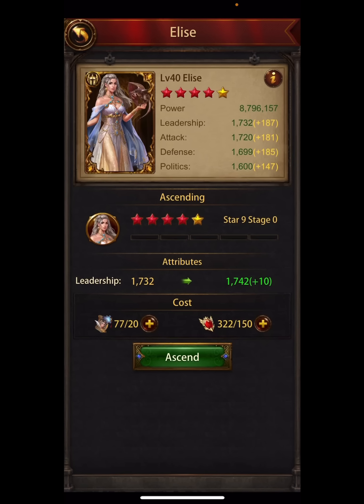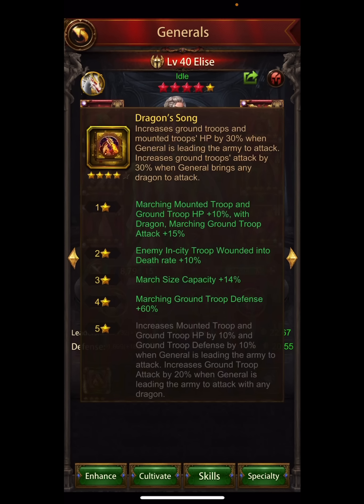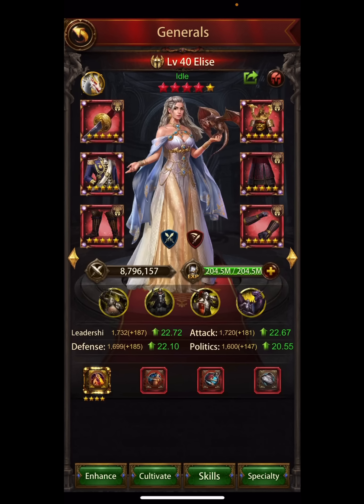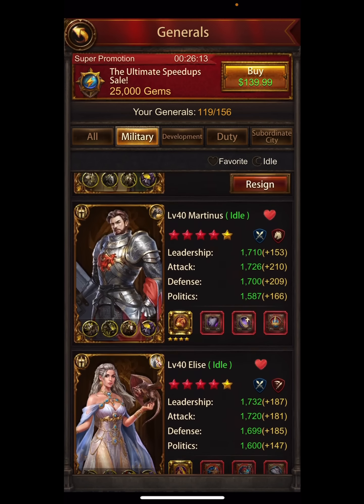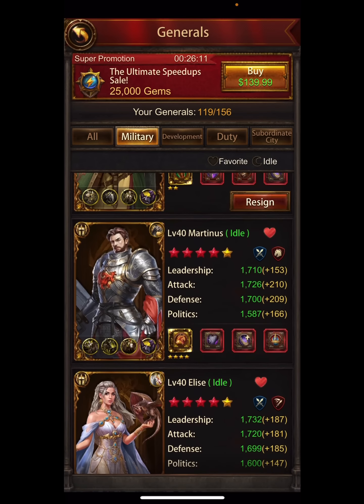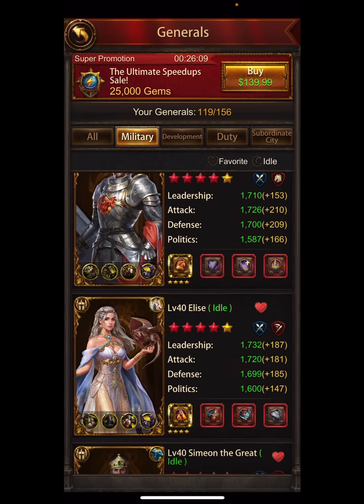One piece of advice: only do them when you can do the full five bars. I have some fragments and could get up two bars, but the big value is in getting the fifth bar and the actual ascension. So don't do it halfway. I'm waiting on her fragments, and in the meantime I do other generals. As an offensive PvP player, what do I work on while I wait on fragments?